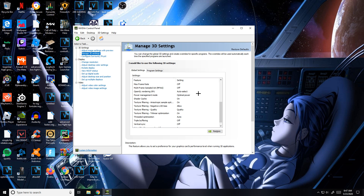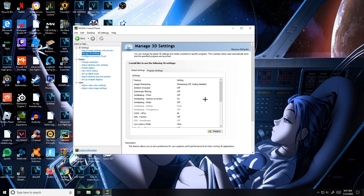For this next tip, go to Manage 3D Settings in the Nvidia Control Panel. Go to Power Management Mode and make sure it's set to Prefer Maximum Performance. Then scroll to Low Latency Mode — yours will be on Off, but set it to Ultra. Click Apply when done.